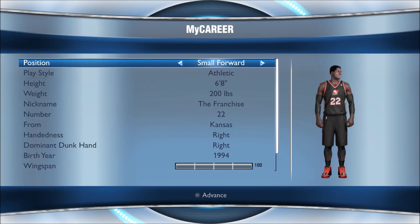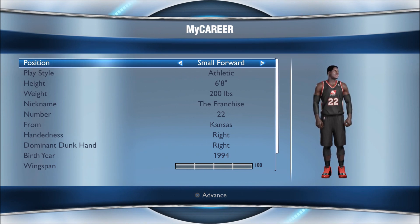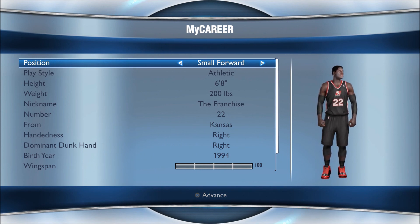I gave him the athletic play style. He's 6'8", 200 pounds, but in this game he looks extremely bulky — that's just how the MyPlayers are. In real life he's definitely a lot thinner, but I can't change that. I also gave him the nickname "The Franchise" because he's projected to be a top-5 pick, number 22 from Kansas. His birth year in real life is 95, but 94 is as young as you can go in this game.